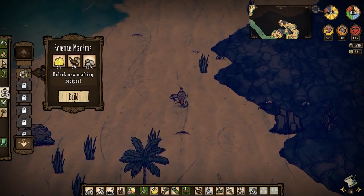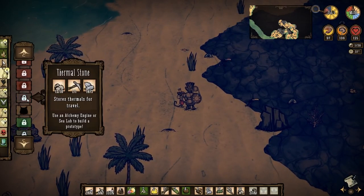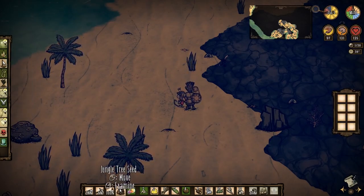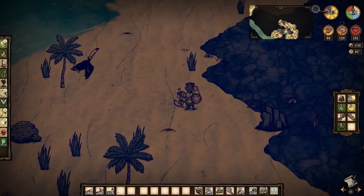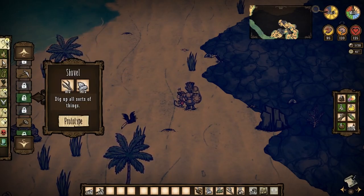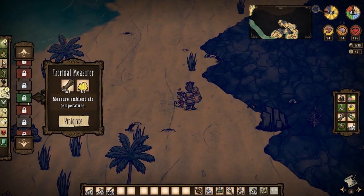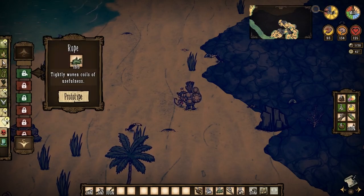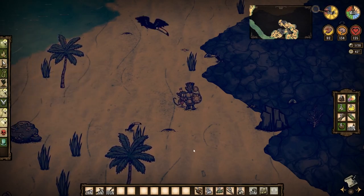All right, let's make a science machine. I want a backpack so I can chuck all this stuff in there, and I need a shovel. I need rope and cut stone — I don't think I need any of that right now.